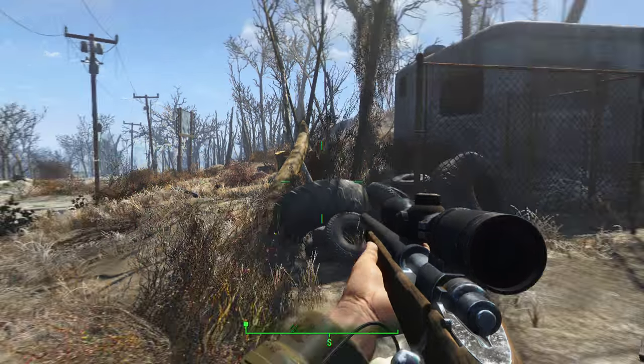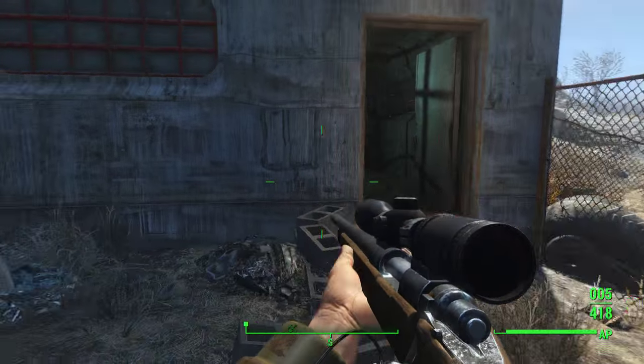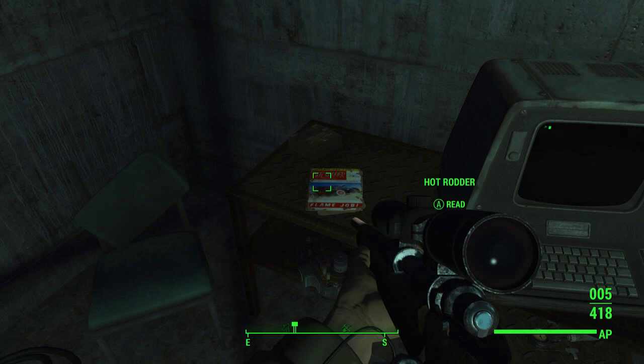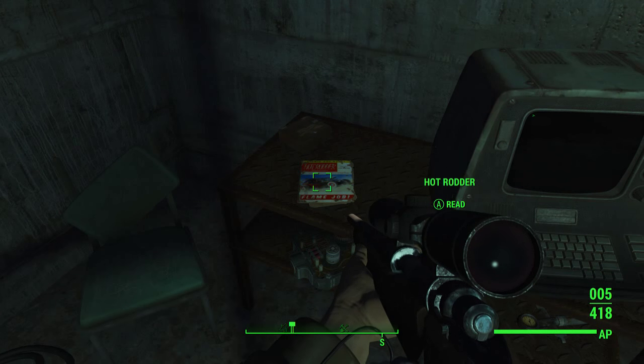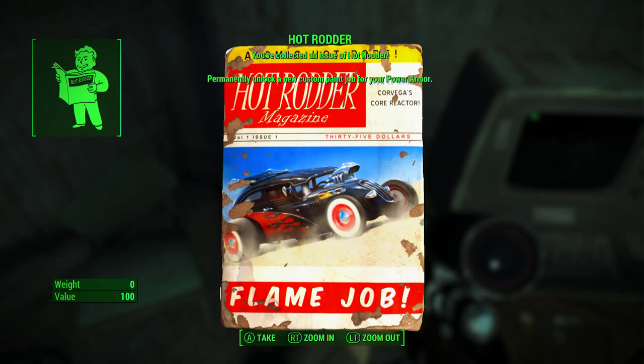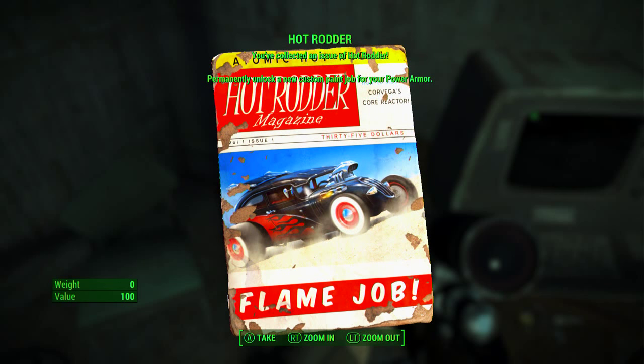Hey guys, what is up, it's Nick, we are back on Fallout 4. I'm going to be showing you today how to get the Hot Rod Flames armor paint job. What you'll want to find is right here — it's the Hot Rod magazine. Go ahead and pick that up. An issue of Hot Rod permanently unlocks a new custom paint job for your power armor.